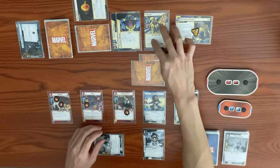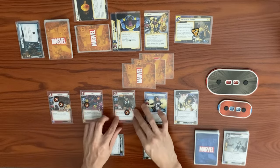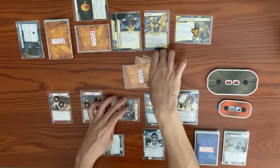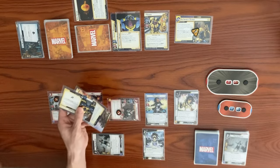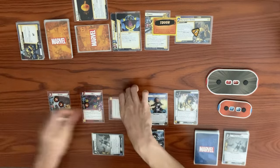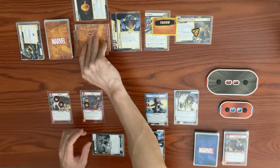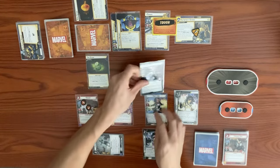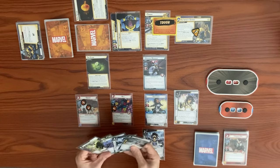Thanos's turn adds one to the main scheme. He attacks with a base of four and three boost cards — he already had two. Spider-Girl blocks. One boost gives him a tough status card; five boost icons plus four is nine damage, knocking out Spider-Girl. With no infinity stones in play, the Infinity Gauntlet flips the top card — Time Stone — and we get an encounter card: Proxima Midnight, a minion with Piercing.